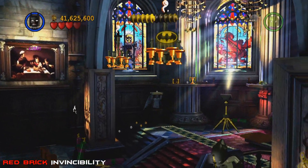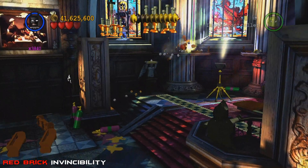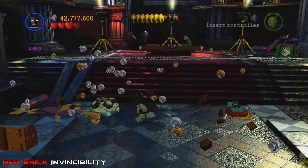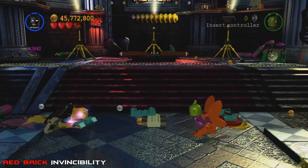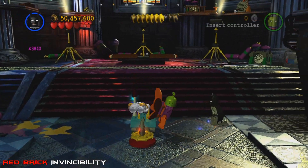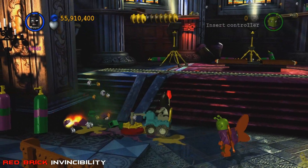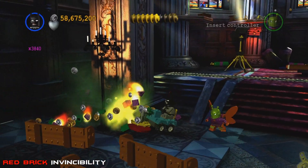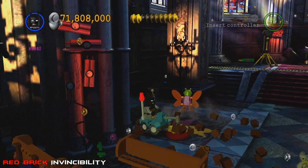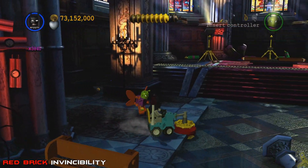We're going to drop down and build those bricks into a vehicle — it's basically like a floor waxer. We're going to clean up all these piles of paint on the ground that it looks like Joker left around. Not sure how or why, but someone's got a leaky something. We'll go ahead and do a couple of circles here.